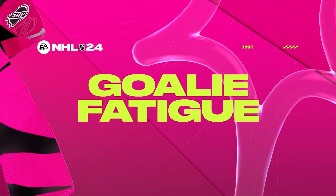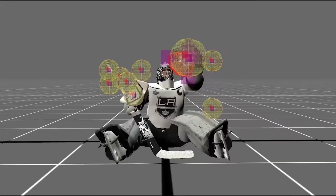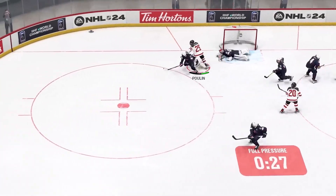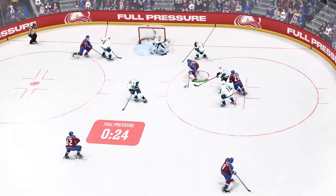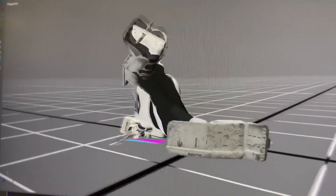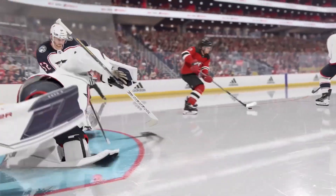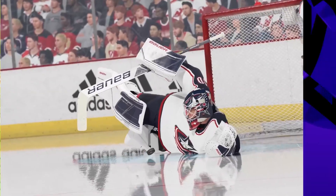We've also added the goalie fatigue feature, adding over 50 new goalie animations, including a brand new desperation save package. Goalies will now tire as you increase attack zone time, move the puck around, and most importantly, get shots on net. As a goalie tires, they'll make more errors, causing rebounds and absolute chaos in the crease.